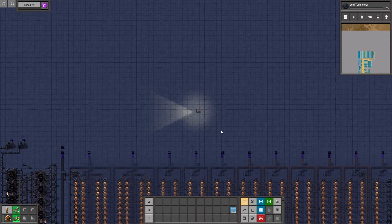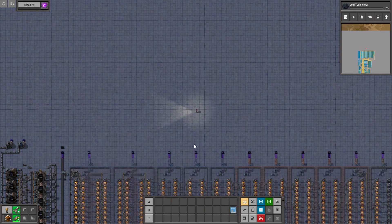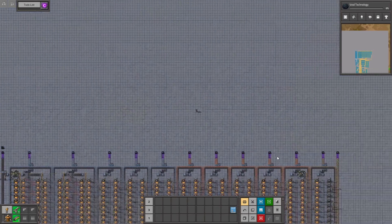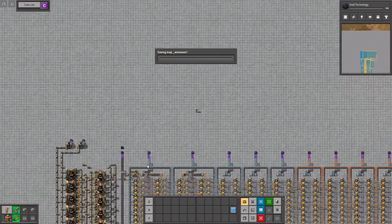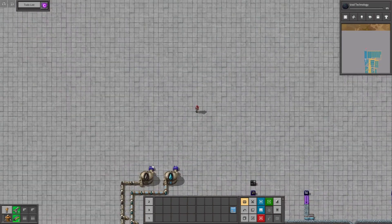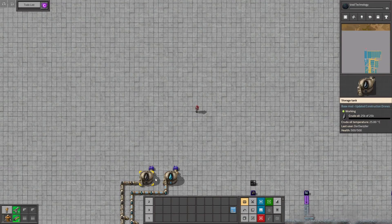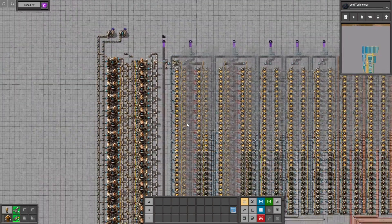Hello ladies and gentlemen and welcome to a new episode of One Science Per Second modular build with DWIS, and today we're doing some testing. First of all, I've added these duplicating chests and the super loaders to this setup, as well as a matter duplicator to these two tanks, so we get all the resources we need, as much as we need them.